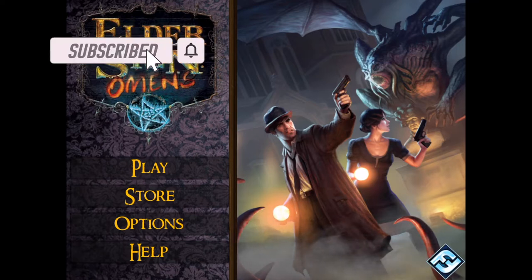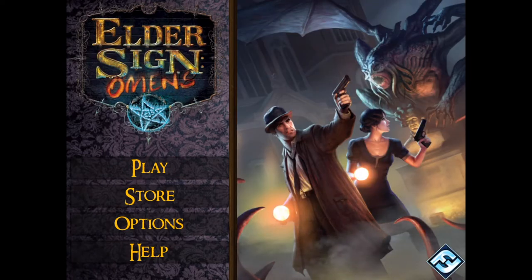Okay everybody, we're gonna try something new today — we're gonna do some digital playthroughs. We're gonna start with Elder Sign today. This is a game I had quite a while ago when I first started getting into board gaming. I got rid of it because other games replaced it, specifically Mansions of Madness and the Arkham Horror card game. Every once in a while I pull this one out and play digitally, because playing on an app is nice if you just have a quick few minutes and don't want to set everything up — all the bookkeeping is taken care of.